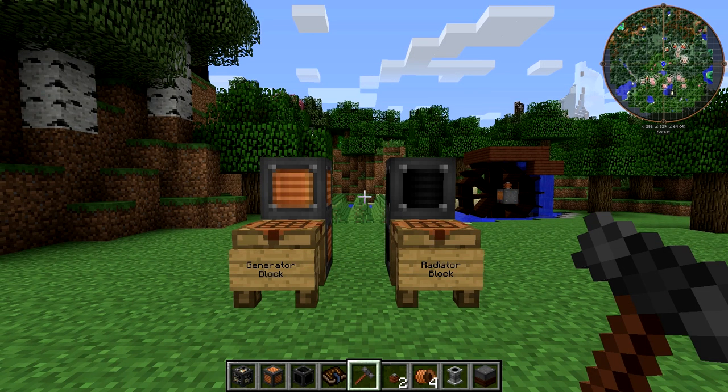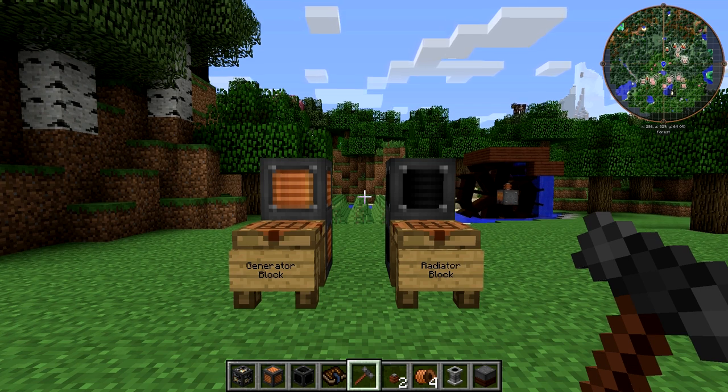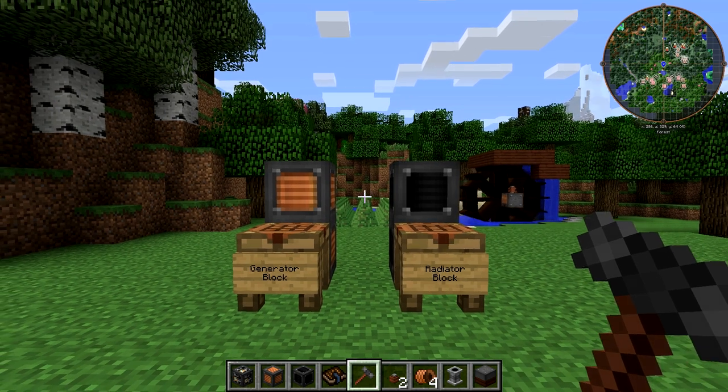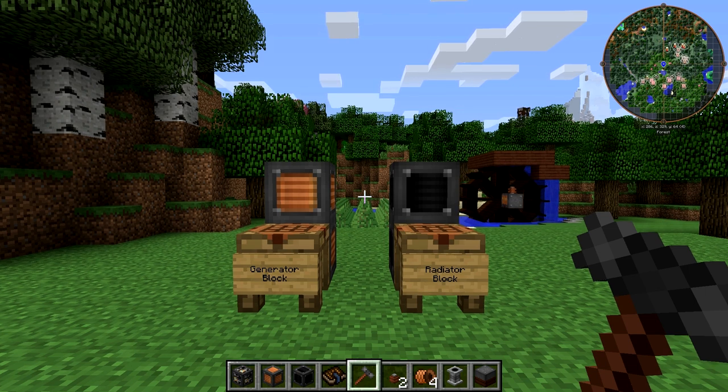Hello friends! SentinelH here and welcome back to our Immersive Engineering tutorial series. In the previous episode I showed you how to use the squeezer, fermenter, and refinery to create biodiesel fuel. In this episode we'll be building the diesel generator and using our biodiesel to produce RF.